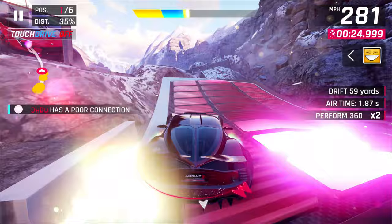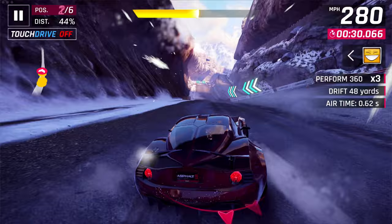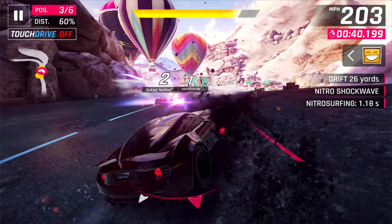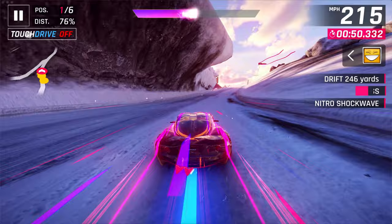One redeeming quality about this car is its nitro efficiency. At max, it is about 70, which is really good compared to a lot of other high-end S-Class cars. If you think about the Regera, the Jesco, the Rimac — 70 is quite a lot better. So if you combine that with its top speed, for long tracks like Himalayas, Cairo, and maybe even the new New York track, this is going to be very, very good.